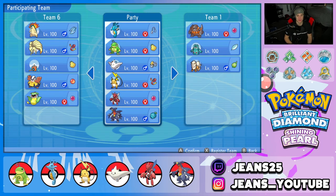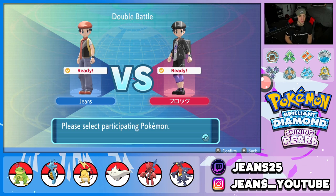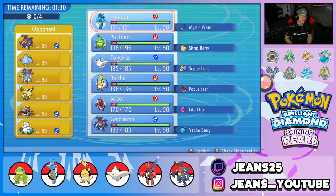First battle went perfectly — we didn't really get to show off the Kingdra and Politoed, but getting Kingdra out there with a Protect made our opponent quit. Let's roll out with these Pokemon and get them rocking in battle number two.